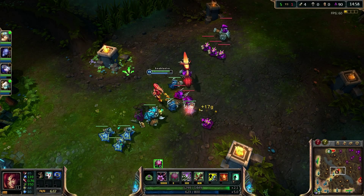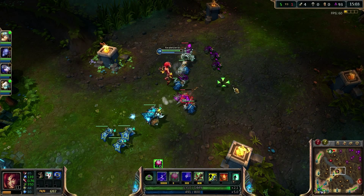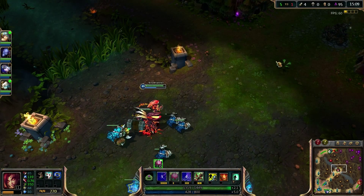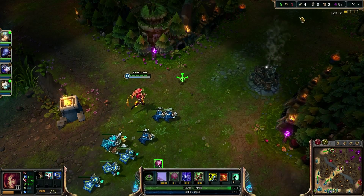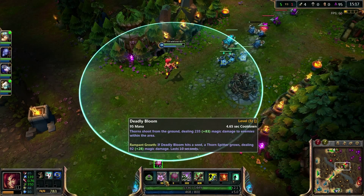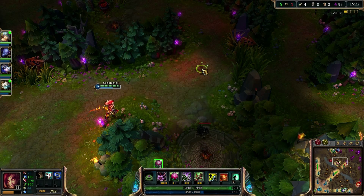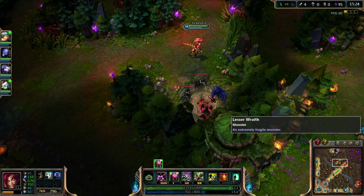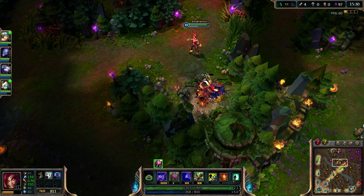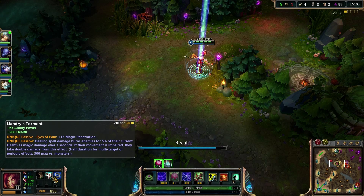So this is definitely an item for Zyra. I'll most definitely incorporate it into my build. It might take over the slot of Rylai's, but probably not. I think I'd most likely end up getting both of them, because since Rylai's applies a slow on plants, I would get double damage on my Q plant. That's incredible. You're going to want to apply some sort of movement speed debuff on your opponent and deal lots of damage to high health targets.